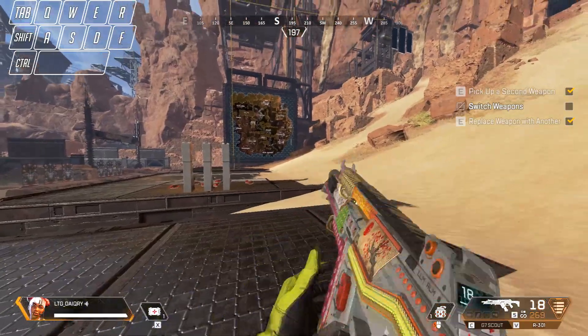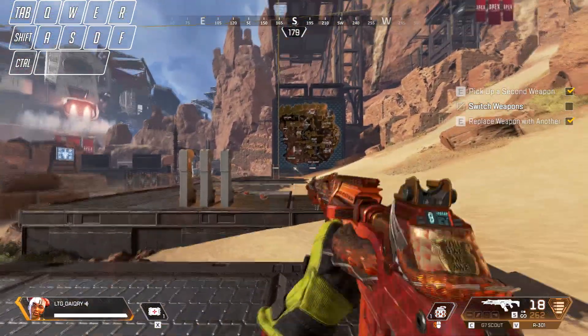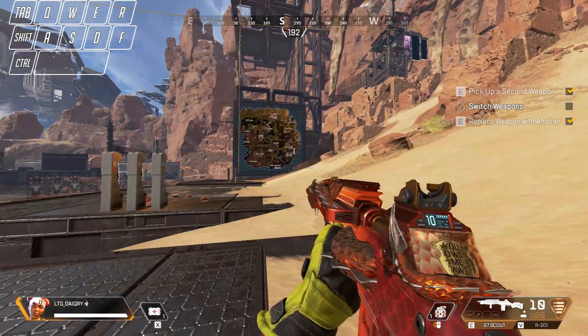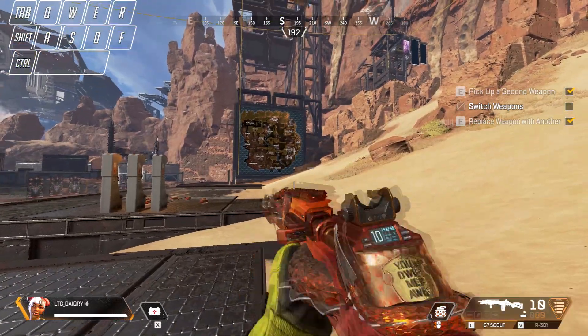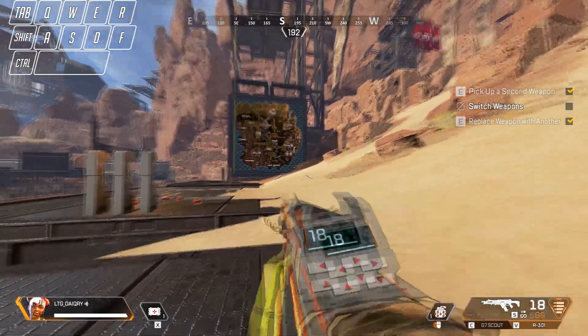Coming in with tip number 1, we have a new trick to switch weapons insanely fast. Whenever you need to switch weapons in the middle of a gunfight, just press your crouch button immediately after you swap to the other gun. This cancels the switching animation and allows you to switch really fast.